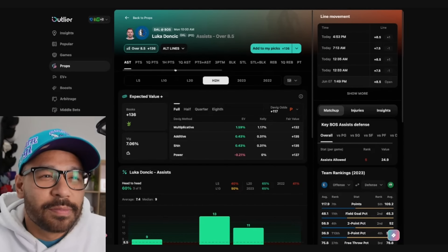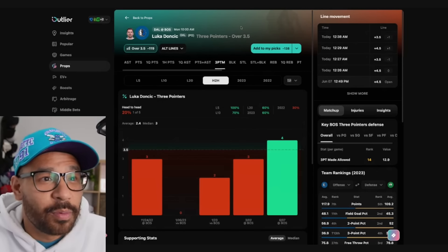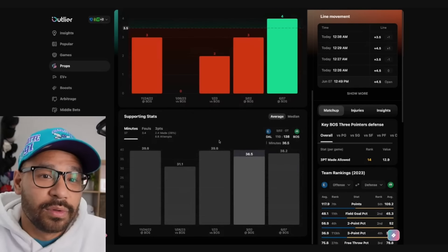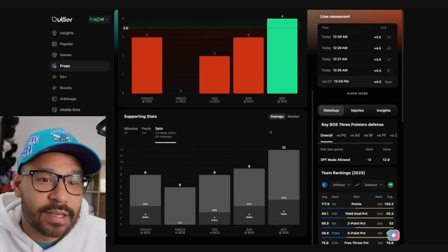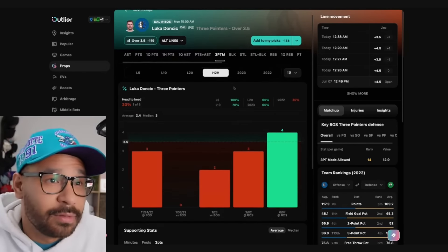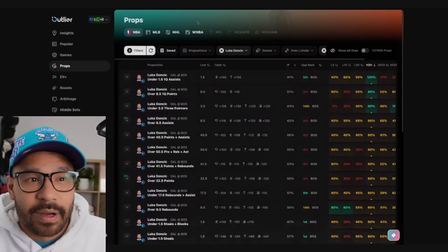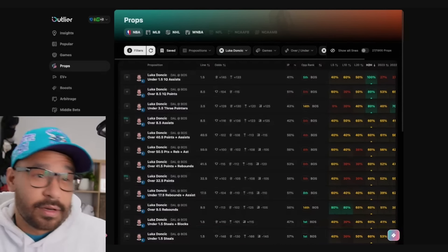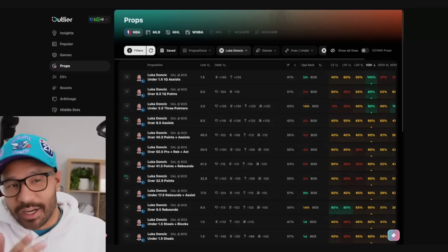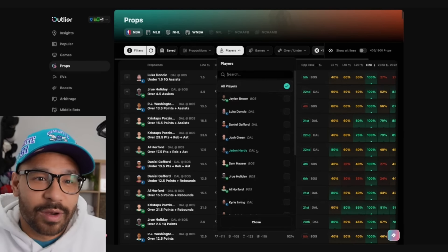His 3-pointers made prop is at 3.5, at minus 119. I do lean to the over for this one as well — Luka shot 12 three-point attempts last game, made 4 of them at 33%, and he's going to take a very similar number. I lean to the over for Luka's three-pointers. If you want to see what I eventually land on, check out my Winnable — you'll see my bets, but you can get a good idea of which way I'm headed for Luka.